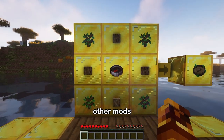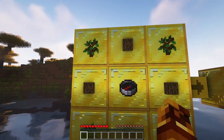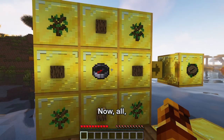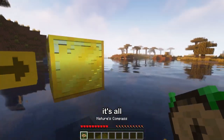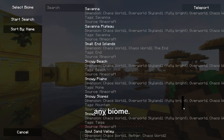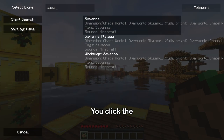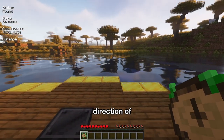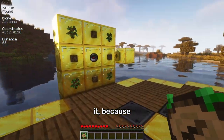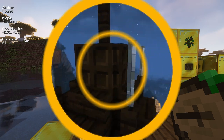The first mod to help with exploration is Nature's Compass. Without other mods like Biomes Aplenty it isn't really the greatest, but I'd still recommend it. To craft it you need four saplings in the corners and four logs surrounding a compass. You right-click, select any biome — I'll select Savannah — hit 'Start Search,' and it points in the direction of that biome. Because I'm already in the Savannah it says I'm 60 blocks away, pointing to the center.